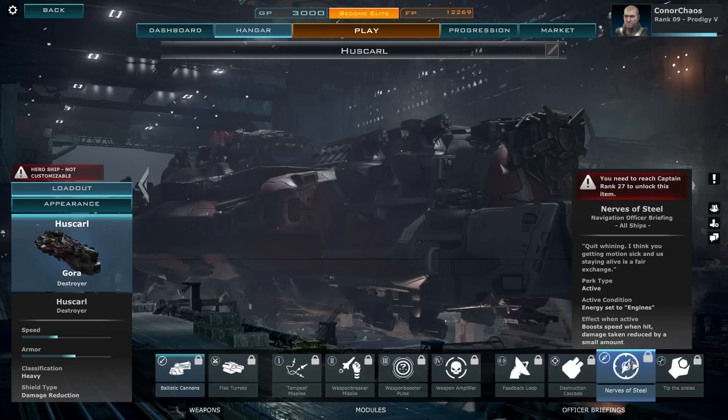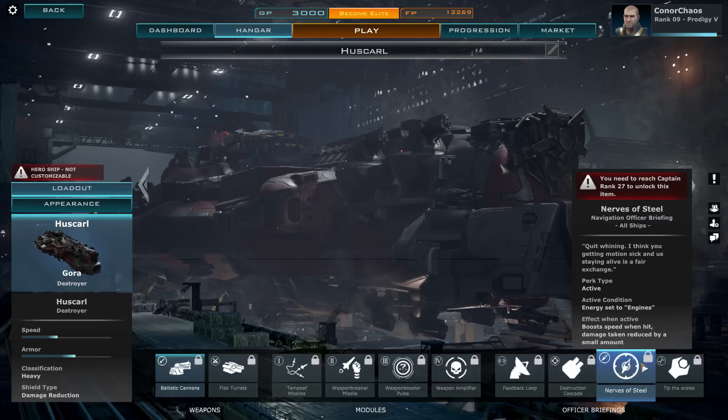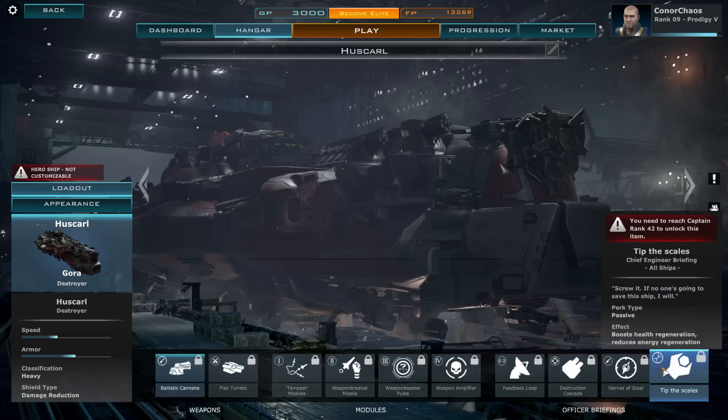Nerves of Steel has an active condition of energy set to engines — all power to engines. It boosts speed when hit and reduces damage taken by a small amount. These are all nice. I like having little passives to switch in and out, although on a hero ship you can't actually switch them out.